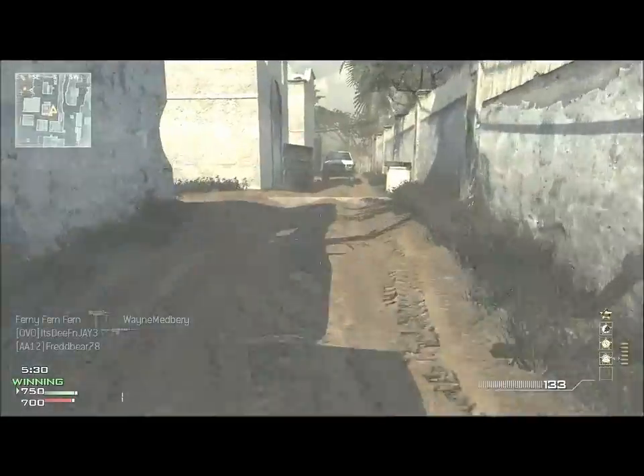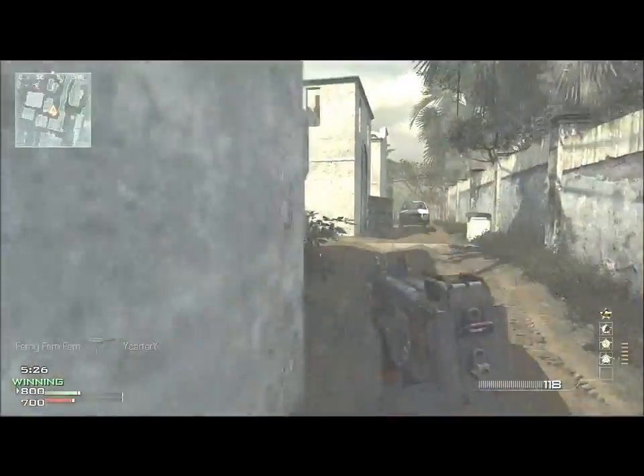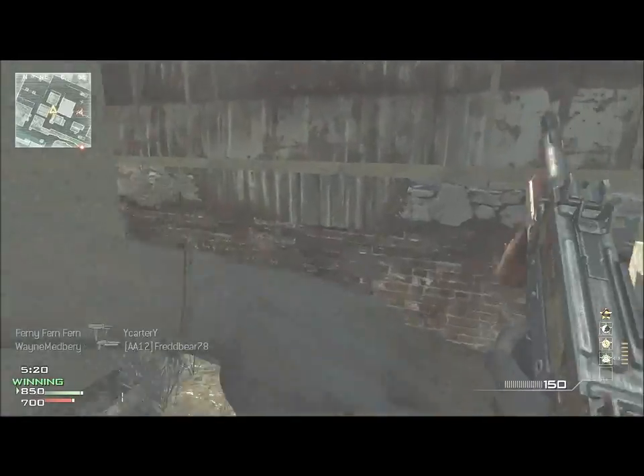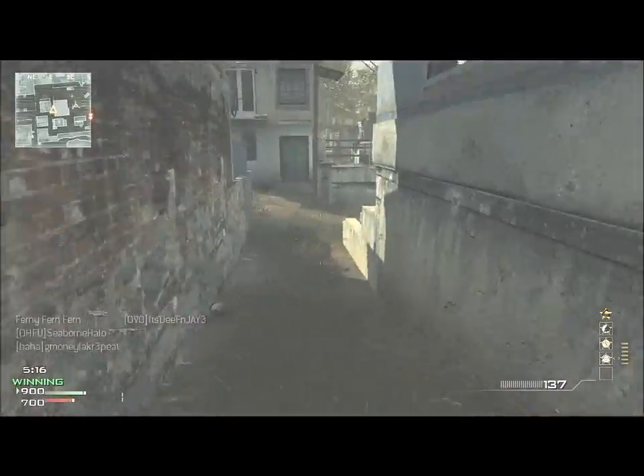I'm going to kill him and he's going to spawn behind me. That guy's either going to spawn behind me or in that little bitty place over there where you can walk up the stairs. And there he is. The spawns in this game are really bad — I don't know why they set it up like that, but hopefully it's better in Black Ops 2.